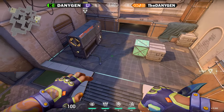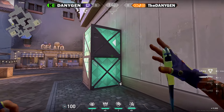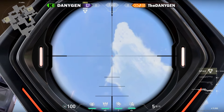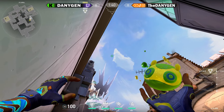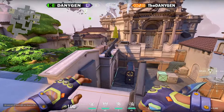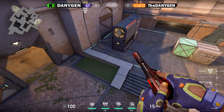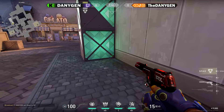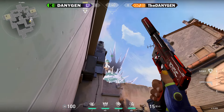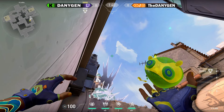Let's start with some lineups towards site A. First, let's say your spike is planted on A default. While you are playing from the A lobby you can simply come towards this corner close to this box, then aim towards the left edge of the cloud and go a little bit to the left, and throw your Moshpit. In case you would like your Moshpit to land at the top of the gen, come towards this corner close to this box, aim between the top of the explosion spike and this small cloud at the back, and just throw your Moshpit.